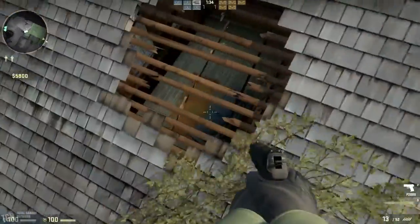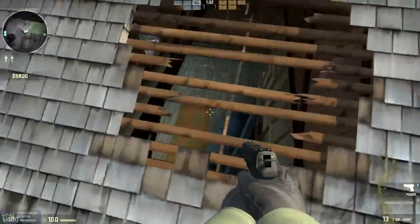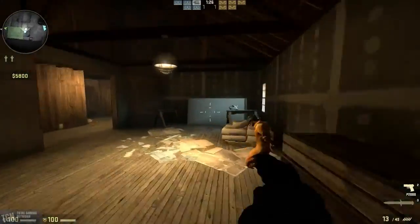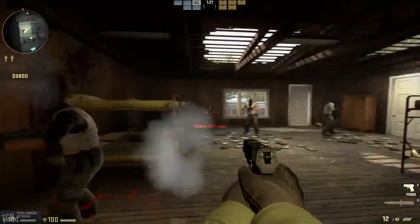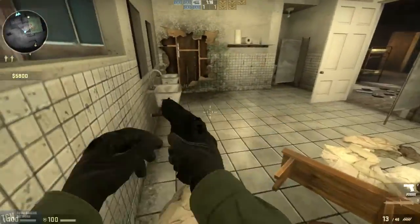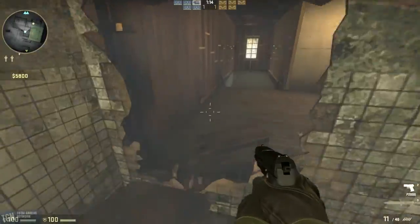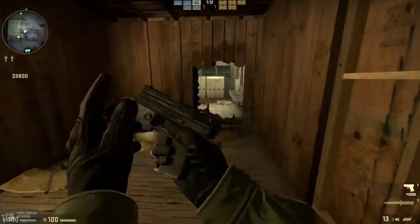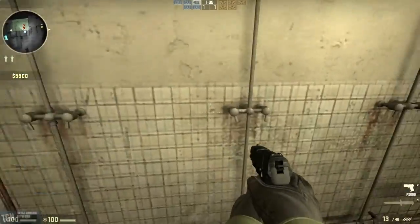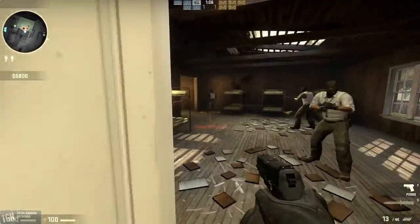Another cool thing here — you can actually fall through parts of the roof. You can shoot it, or you can just fall right through like I did, which I was a little surprised by. Here's the bathroom — it's been transformed a little bit, kind of like a locker room. You can shoot off this wall here — yet again, another entrance or exit. Very, very cool. Can't open any of the lockers — I tried. Can't turn on the shower — I also tried that.